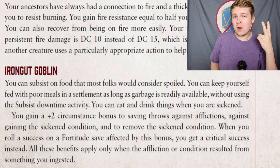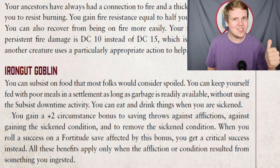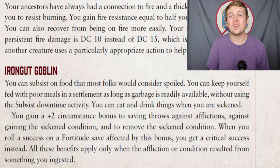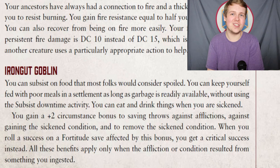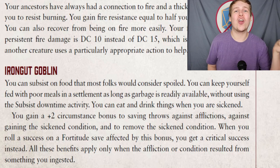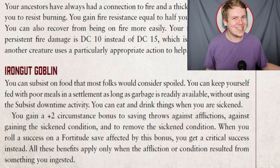Iron Gut goblins get a +2 circumstance bonus versus effects that inflict Sickened and gain +2 to remove Sickened. They also get a +2 saving throw bonus against all afflictions — which includes poisons, diseases, and curses. The caveat is this only applies if the affliction was derived from something you ingested. So an injury poison won't trigger it, but if you eat a cursed gemstone and swallow it, you do get your +2 against that curse saving throw.